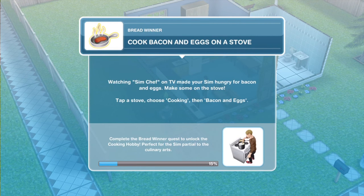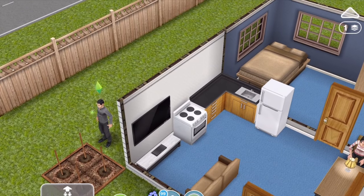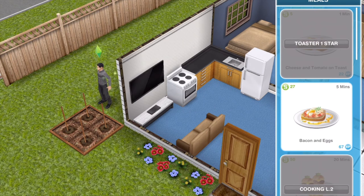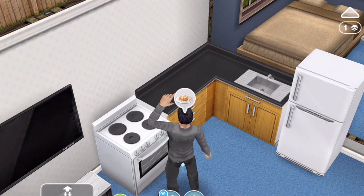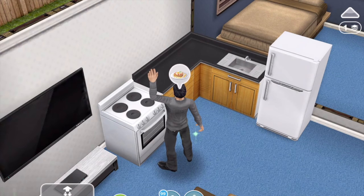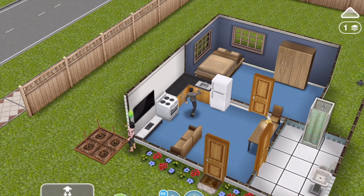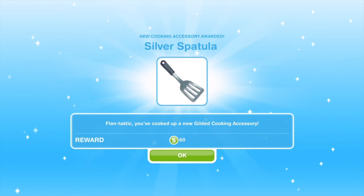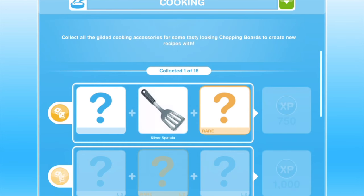The next thing: cook bacon and eggs on a stove. Watching Sim Chef on TV made your Sim hungry for bacon and eggs. Tap a stove, choose cooking and then bacon and eggs — you've got the two options of cooking or baking. Cook bacon and eggs for five minutes. Once the bacon and eggs are finished cooking, you'll get a little speech bubble above their head — click on it and that will say task complete. We won a silver spatula from cooking that, which is part of the new cooking hobby.